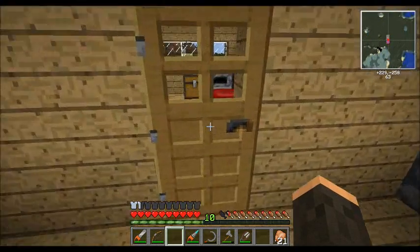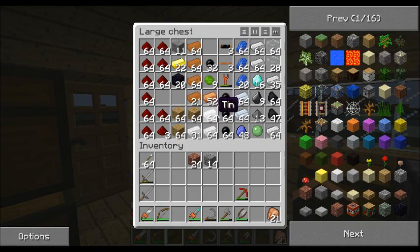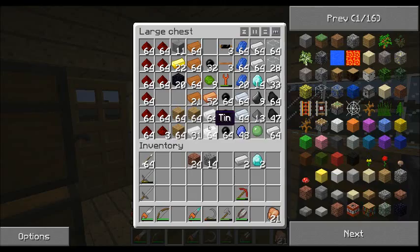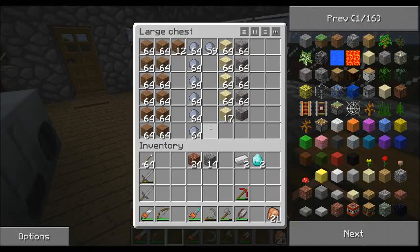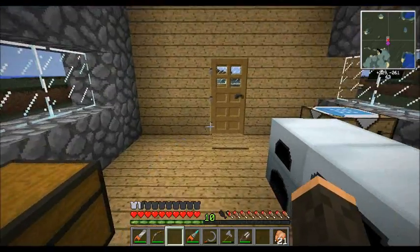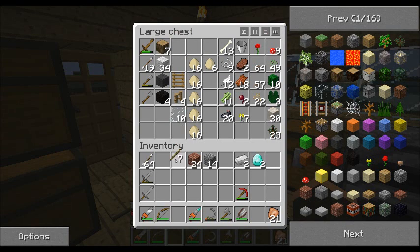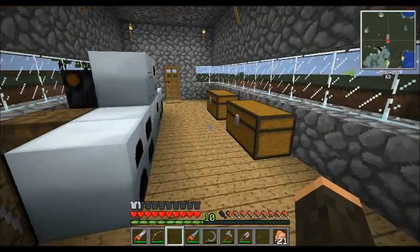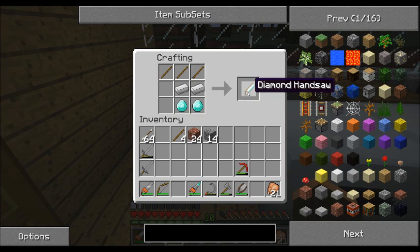The next thing we're going to need is a diamond saw. For that we're going to need two iron, two diamonds, and some sticks. So if we put three sticks, two iron, and two diamonds, we get a diamond handsaw.